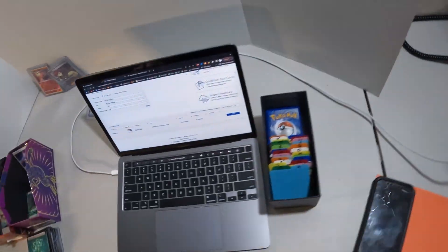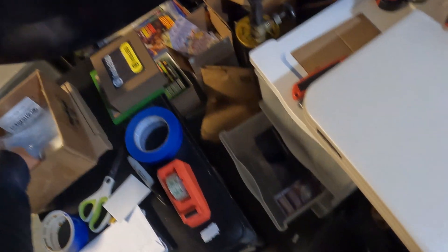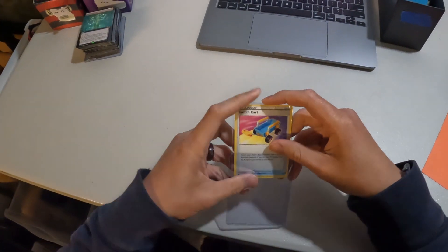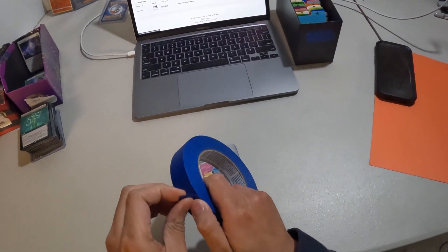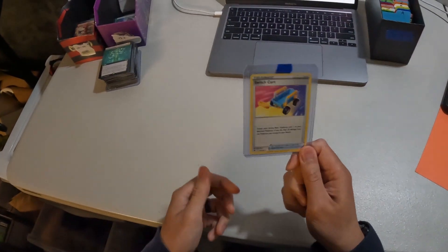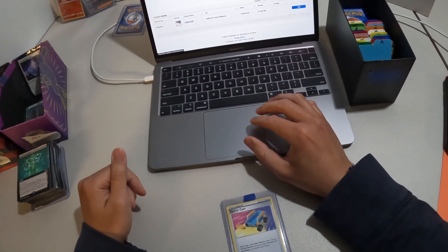I believe I'm at 27 or 28 sales. We need 51 sales to reach level four status and then be able to offer free shipping. I've been including a top loader with every sale just to make sure the card gets there without being bent. Top loaders right now I'm getting at about 14 cents each — I'm sure there's a way to get them cheaper if I buy per thousand.